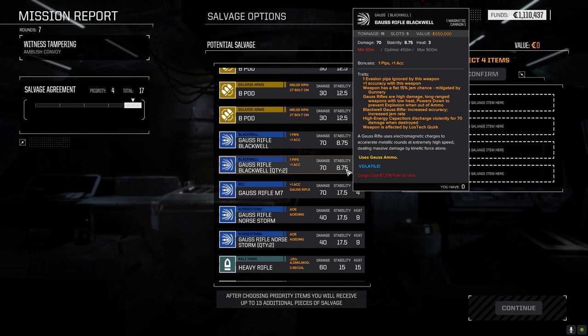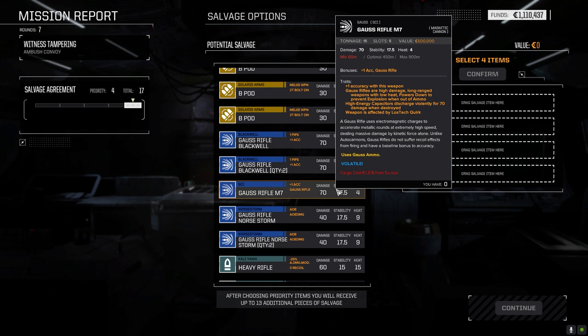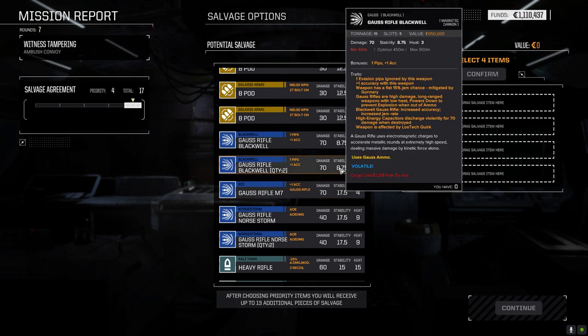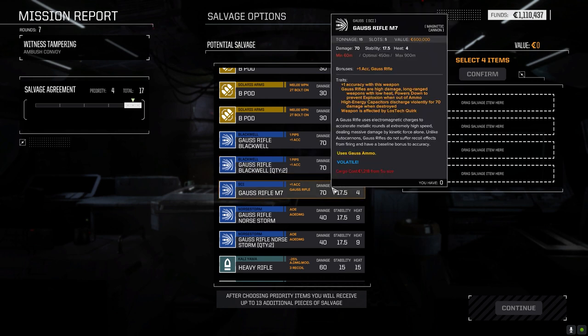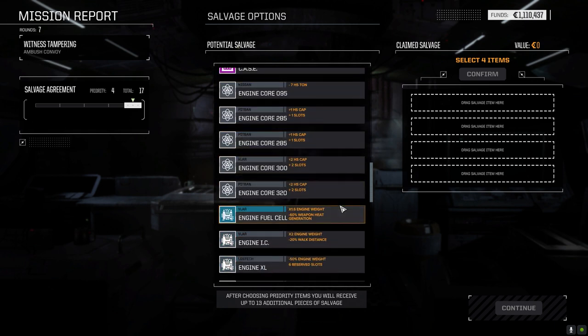Looking at this - it's three tons more than the light Gauss, does 20 more damage, better accuracy, almost the same range. Gauss Rifle M7 - what's the difference? Plus one accuracy, a little hotter, same range. Is it just an older version? Gauss Rifle Norse Storm - area effect damage within 50 meters of impact, 40 area effect damage to units, recoil of 2. So it's kind of like artillery. That's interesting.